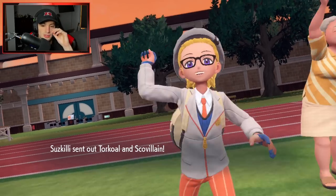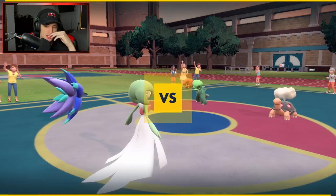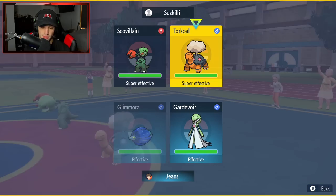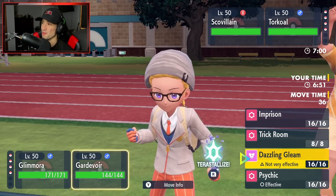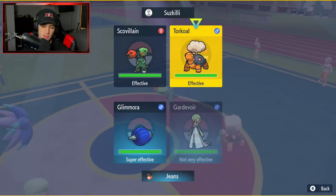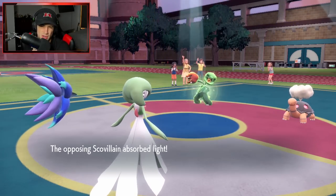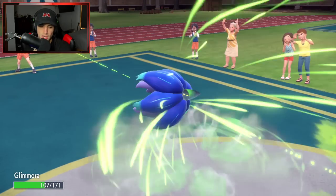He has Chien-Pao, Torkoal, and Skull Villain — that's not too bad. He has a Drought core and I have Focus Sash ready to go. I could Power Gem the Torkoal, which is STAB and super effective. I'm just going to throw a Power Gem. I don't think Skull Villain learns Trick Room, and another reason to lead Gardevoir is to Imprison the Trick Room. I think we have to split shots — I'm going to Psychic the Skull Villain and Power Gem the Torkoal.